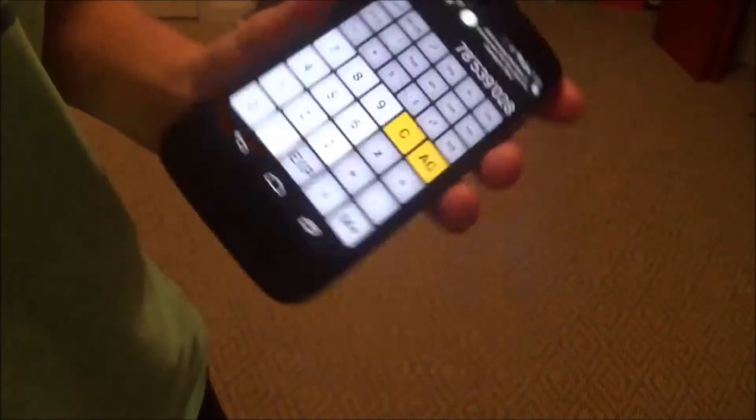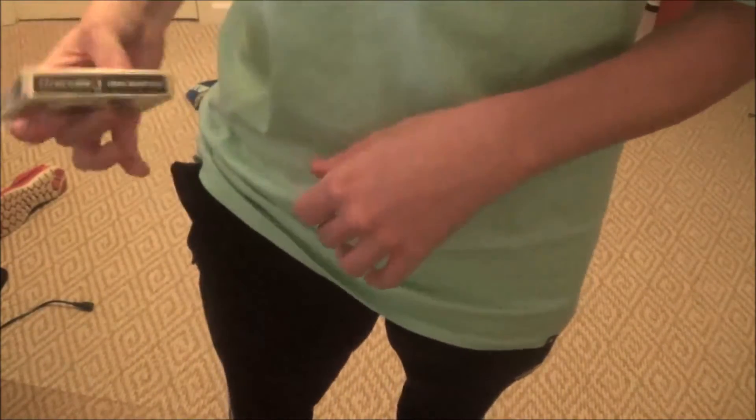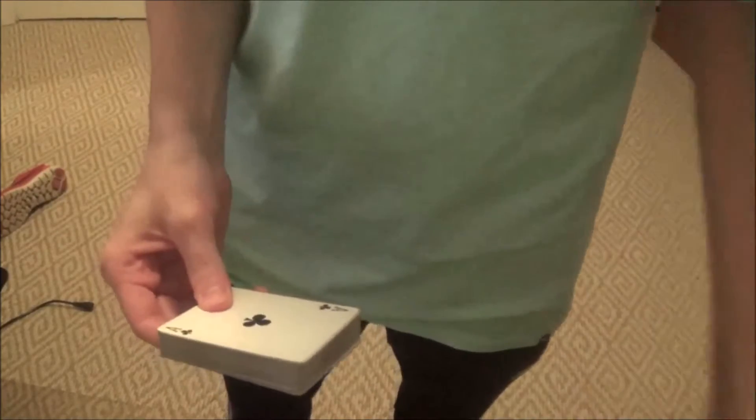But what does this number have any relevance to our trick? Well, we're going to take this phone and set it in my pocket right now, just like so, and leave it in there until the end of the trick. And in my right pocket over here I have a pack of cards — this is where the mentalism part comes in. So we're going to open up my pack of cards.